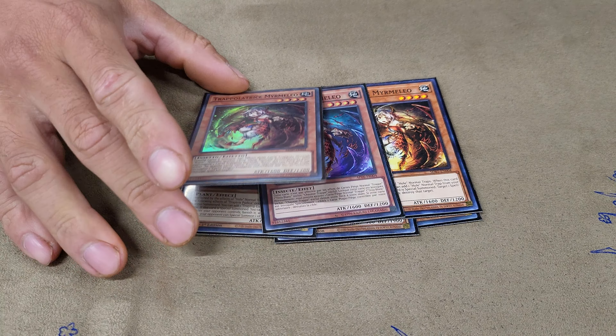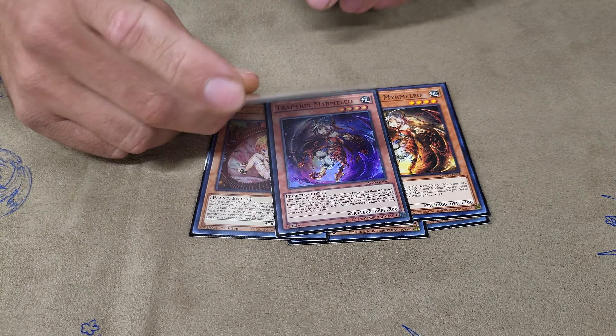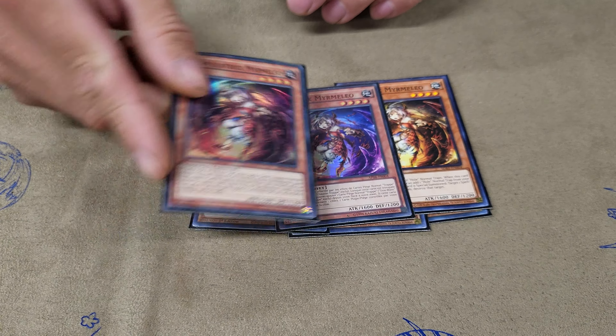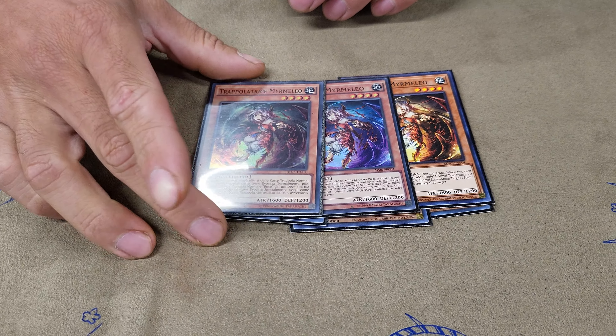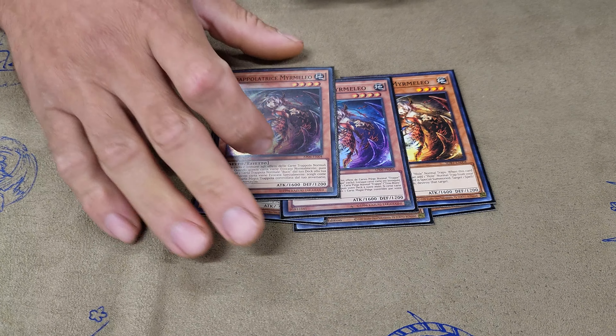New Marmelo. Marmelo is just a one-card combo, honestly. Because you summon this, you get to Holotea, or you search for what you need to pitch off of Holotea, and you basically link this into Sarah, Holotea, and you start going from there.